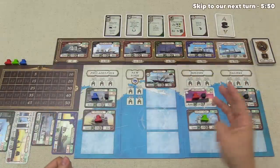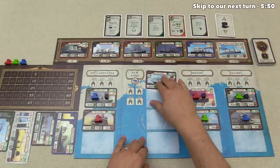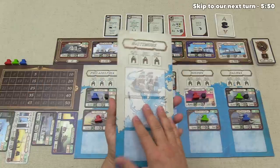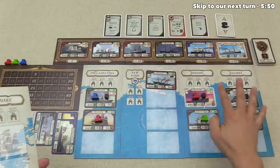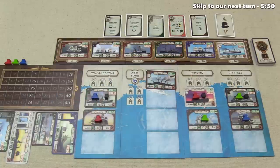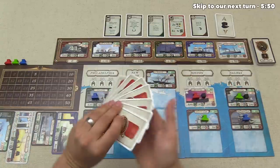Here we have the table fully set up for our three players. You always have this one four-location slot on the table, and then one of these side slots per player. It's worth noting that these are double-sided. I decided to go with an American-centric set of cities, mostly because I like the way the art flows from one to the other. At its heart, Transatlantic is a card game, and we'll be playing from the perspective of the red player.